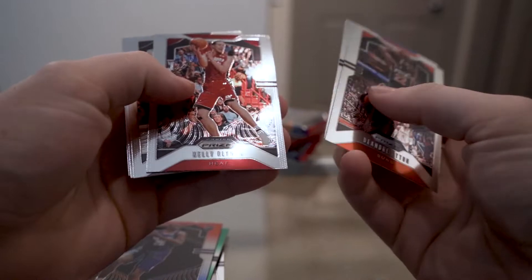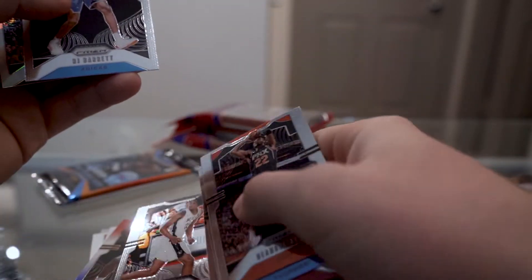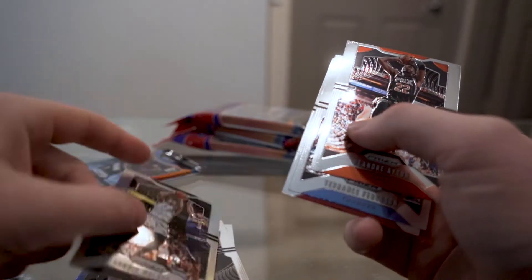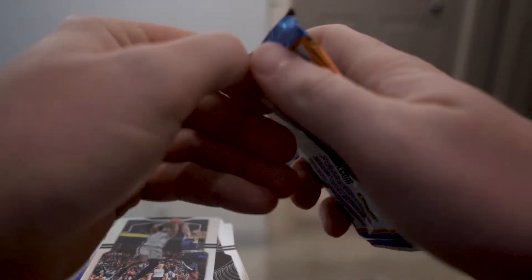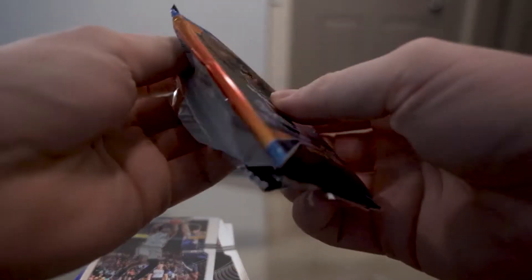Aton, Ferguson, Nick Claxton rookie, RJ Barrett — not bad — and a Lonnie Walker silver. I'm not sure all of what you can find in here. I haven't seen any numbered cards pulled or autographs or anything like that — really just seen green and silver variations along with the red, white and blues.